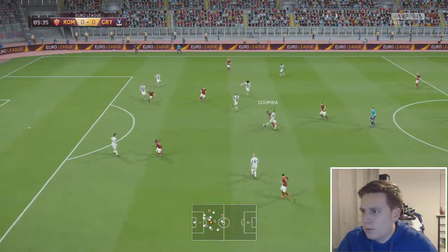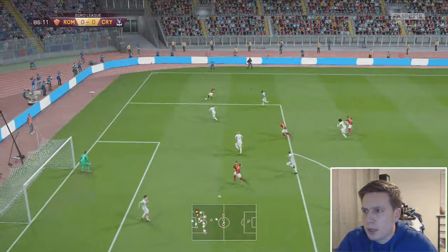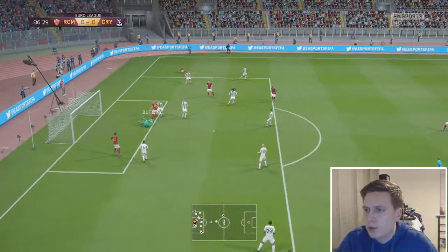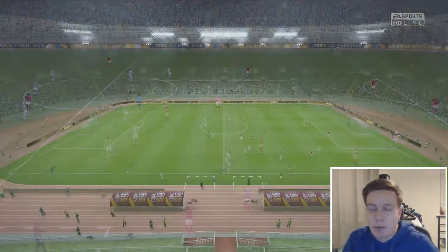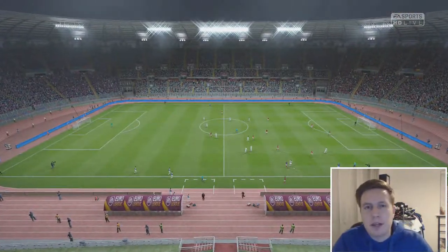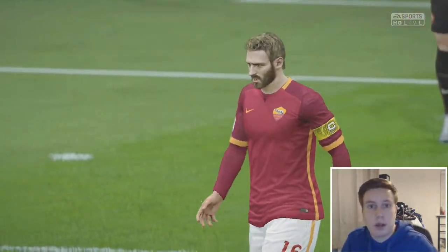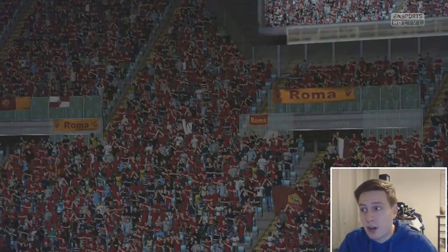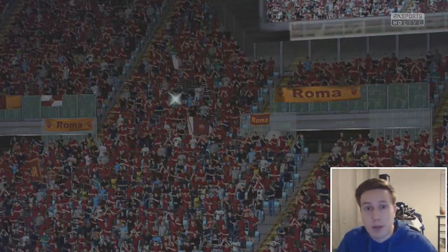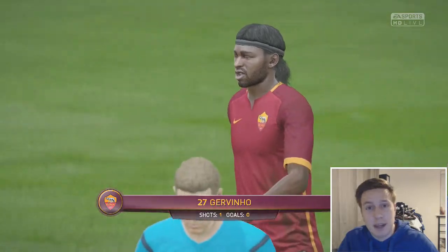Roma coming forward again. Here's Dembele - rather he be out there than playing on the shoulder of the last man. But that's a good ball. Can they get the cross in? They can. Butland deals with it. It's a bit of a bore draw, nil-nil. You get the feeling that nil-nil was a scoreline both sides will be happy with. Roma know they can go to Selhurst Park and one away goal puts them at a great advantage in the tie. We're happy because we've got home advantage and I feel like we can beat Roma. But both sides were very well organised, just determined not to lose the match, and unfortunately it didn't make for an entertaining game.